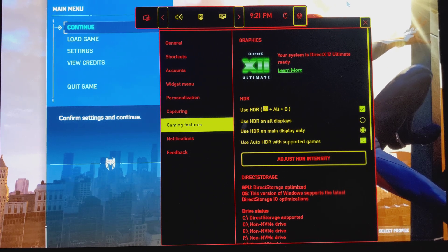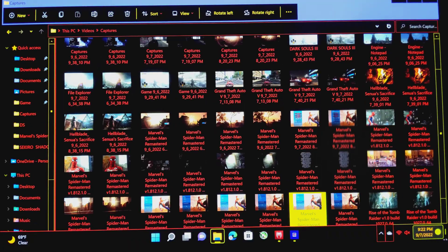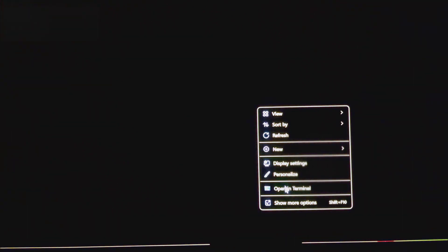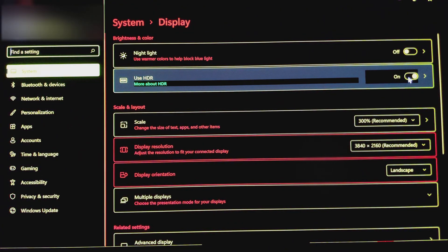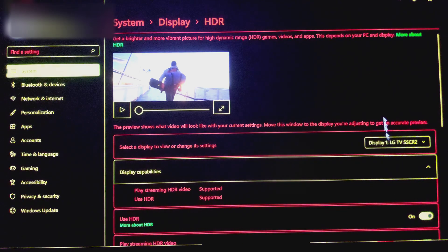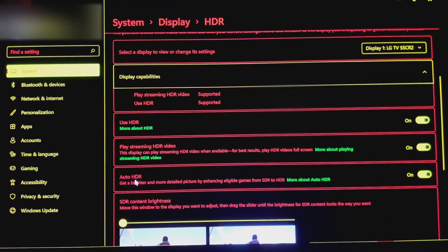I'm going to show you quickly how to calibrate Windows 11 Auto HDR. First, we turn on HDR on Windows by right-clicking on the desktop, going to Display Settings, selecting Use HDR, turning that on, and turning on Auto HDR. For supported games, you're going to get amazing HDR.